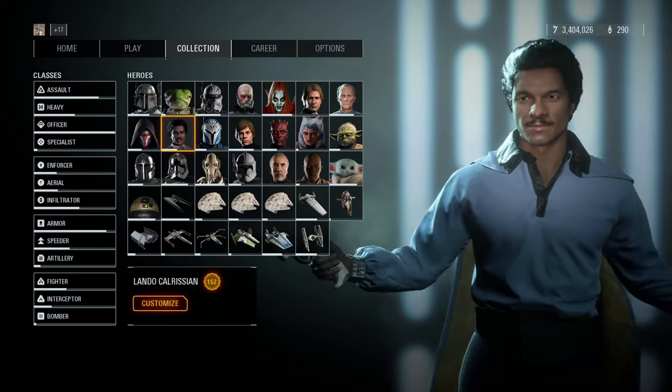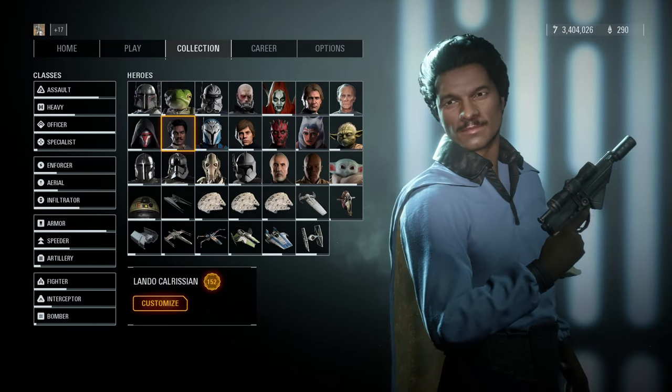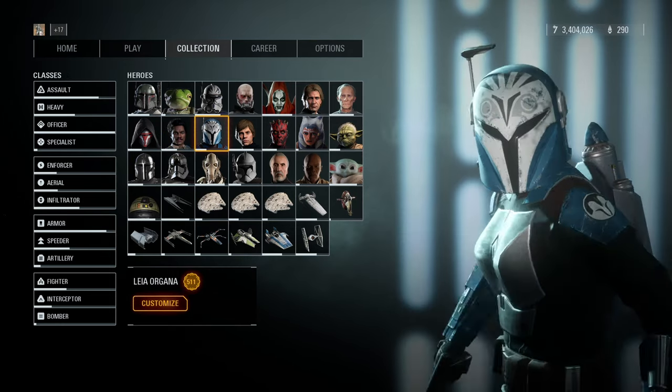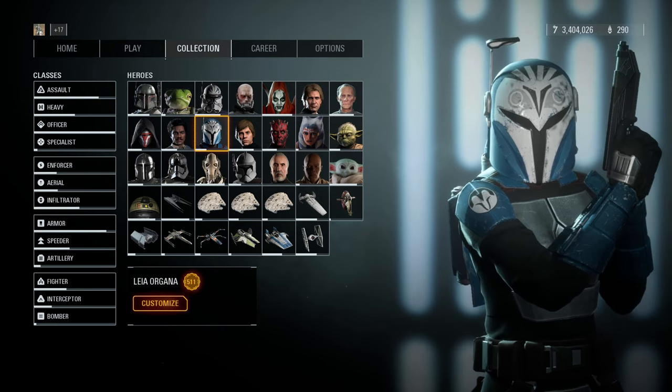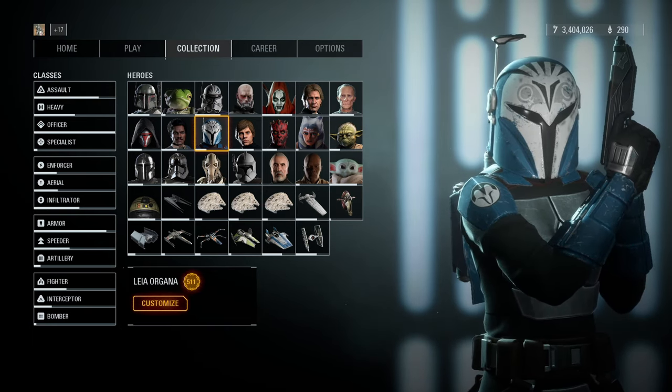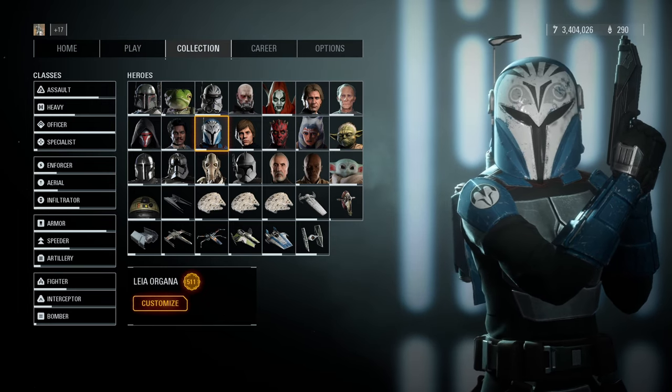For Lando, I also only use the Young No Longer skin, because Lando's administrator appearance is my favorite for him. For Leia, I use this new version of Bo-Katan, which looks fantastic. I'm pretty sure you have to download the voice lines separately, but I haven't decided if I want to use them yet.